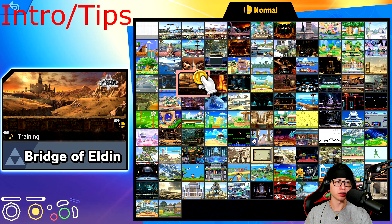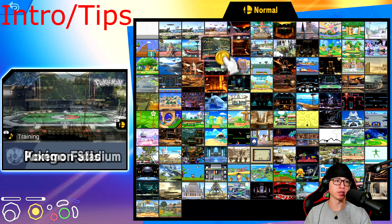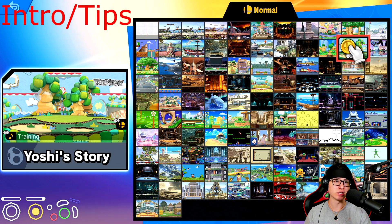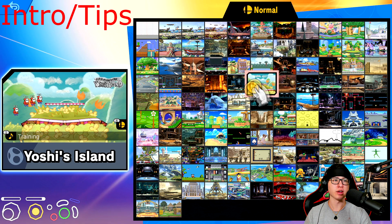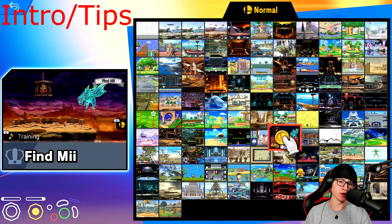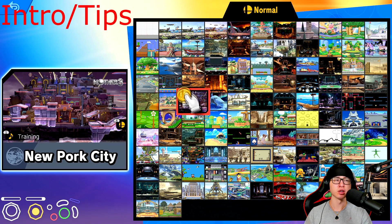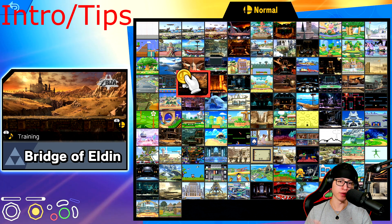As far as stages go, training mode has hazards on, so Final Destination is generally a good practice stage because it has no hazards — it also helps with Kalos and ties in with Town and City. Battlefield will help you out with tri-plat stages like Battlefield and Yoshi's. Small Battlefield will help with PS2 and a bit of Lylat. If you want to practice other stages without hazards, go into VS mode offline, connect a second controller, set it to 99 minutes, and practice that way. Now we'll go ahead into the setups — I'll show clips for Battlefield, Small Battlefield, and FD.